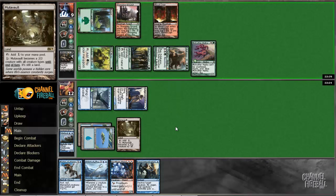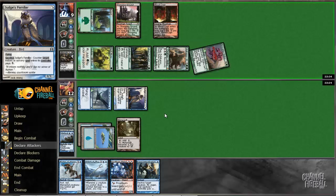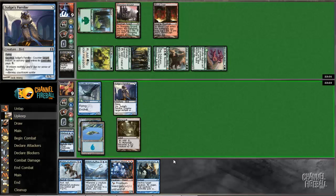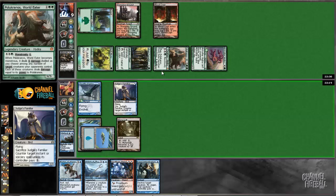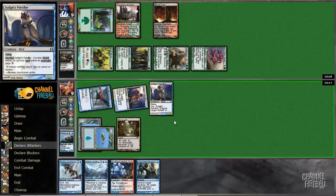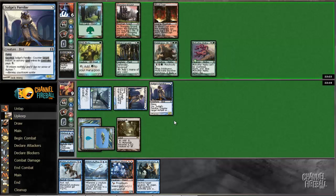If we draw another land next turn, we can play Frostbreed, which will evolve this, and then have Rapid up also for Pelucranos. That's not bad either actually. We can play this, block Pelucranos with it, and hit him for three still. And if he just taps out to try and go monstrous on Pelucranos, we can Rapid it in response.